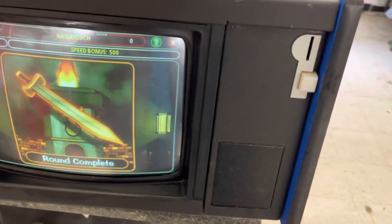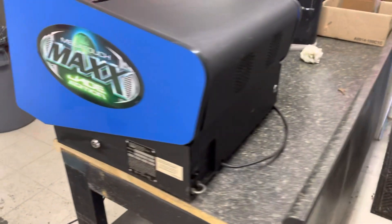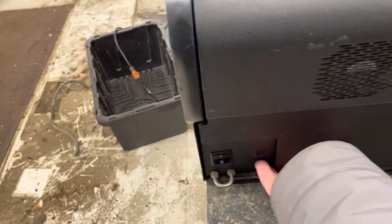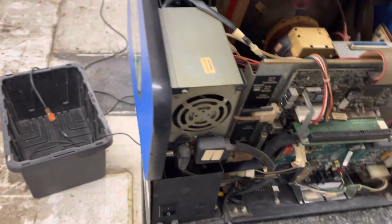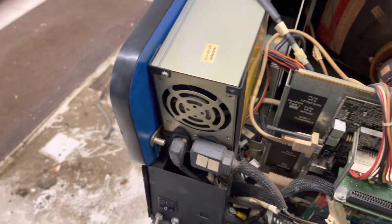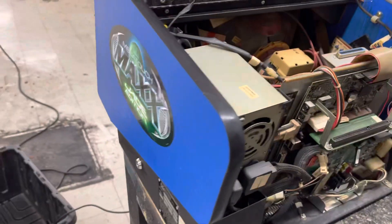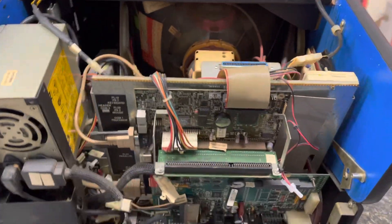The touchscreen works perfectly. It's got a digital volume control. Here's what it looks like inside. It doesn't have a lock on the back and I don't have the key to the lock for the main coin box, so it's going to need two locks.